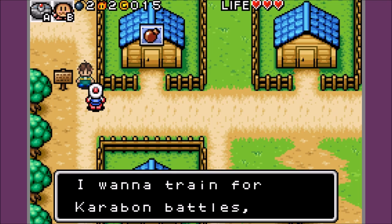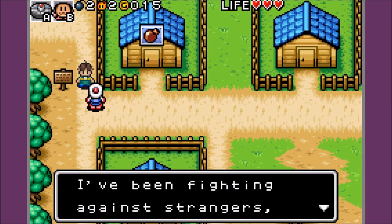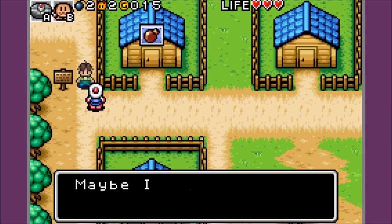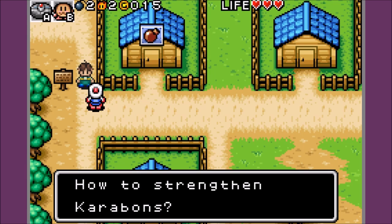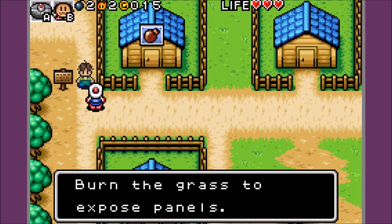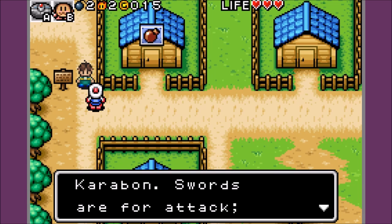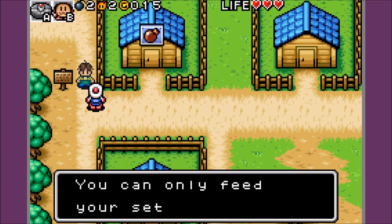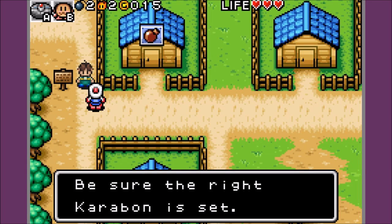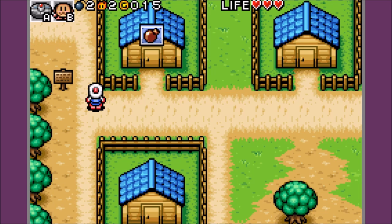Whoa, you're good. I wanna train for Carabon battles, but there's no one good around here. I've been fighting against strangers, and after this I wanna retrain. May I go back to the Colosseum? Better strengthen my Carabon first. How to strengthen Carabons? Burn the grass to expose panels. Pick up the panel to feed the set Carabon. Swords are for attack, shields are for defense, and stars are for the Carabon special attack. You can only feed your set Carabon, so be sure the right Carabon is set.